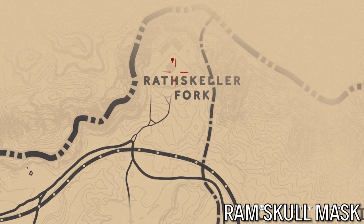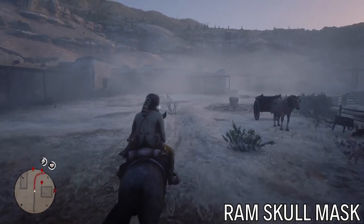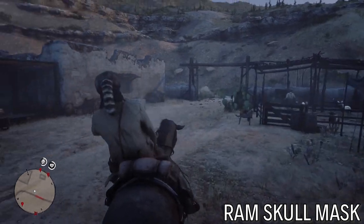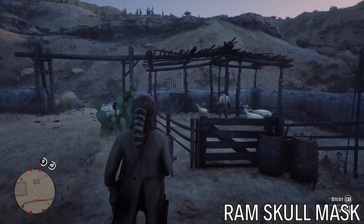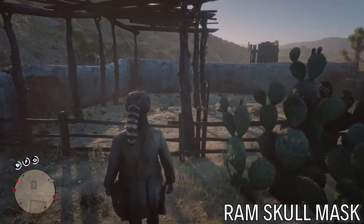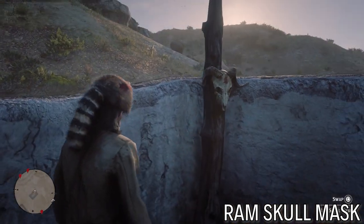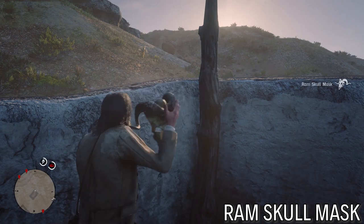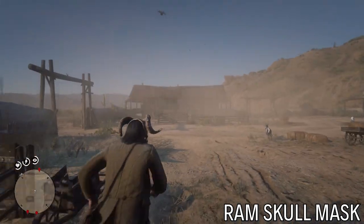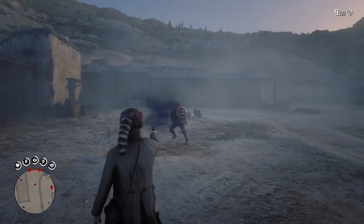The last one is in Wrathskeller Fork — back in the original area of the map. Just ride in here. For some reason a lot of times these people will get aggressive on you if you wander around too much, but this is where it is — right here in this corner. There's the ram skull mask — grab that, there you go. That's all the masks, hats, and helmets I've found so far. If you found this video helpful, please like and subscribe. I'm going to see if I can find all the weapons next. Thanks for watching.